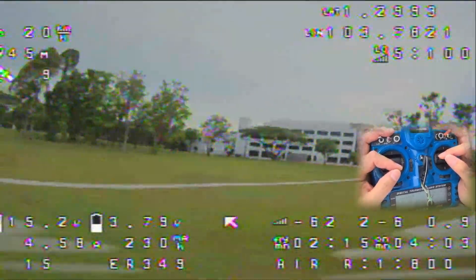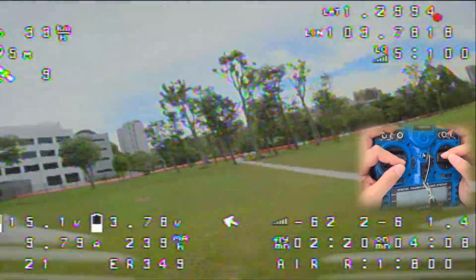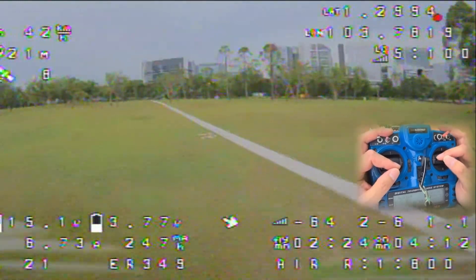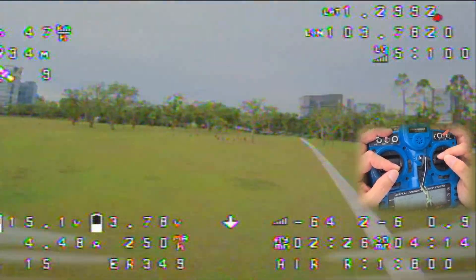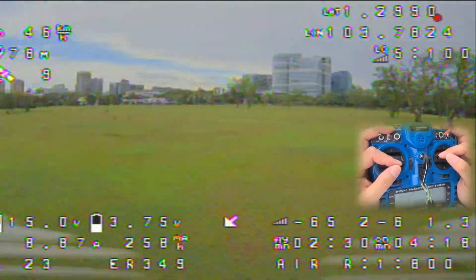It doesn't come down at 100 meters. It comes back to the launch pad and then it circles and descends, which is different than what I thought it would do. But if I just let it come down, it will just crash, right? Let it come a little lower and I'll let you know when to take over.